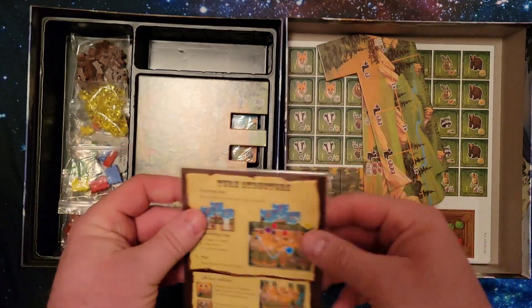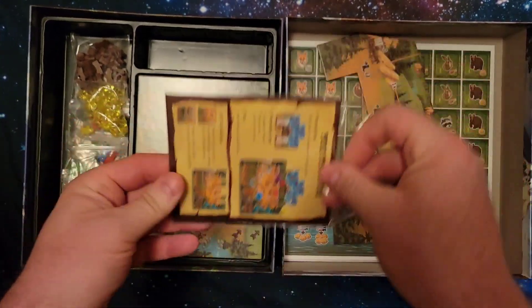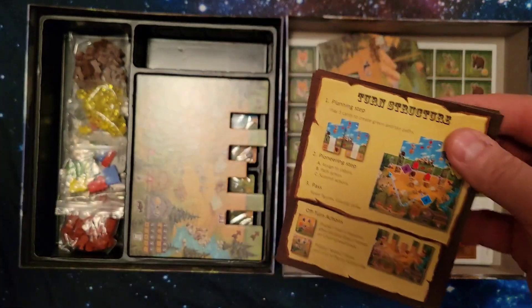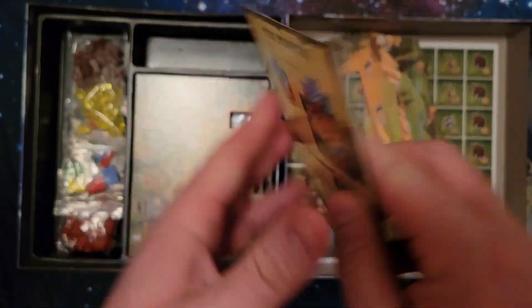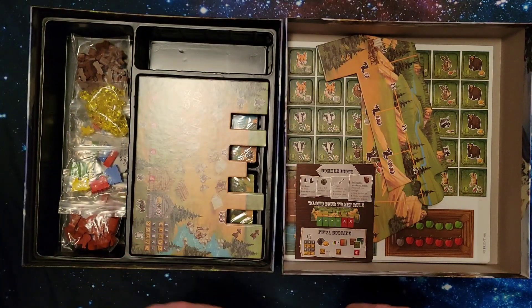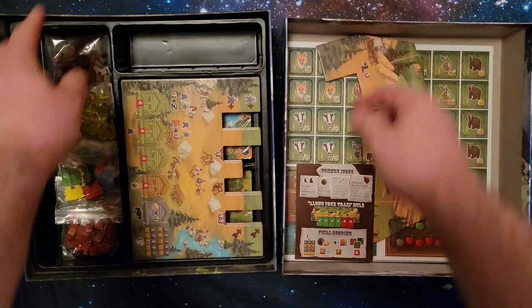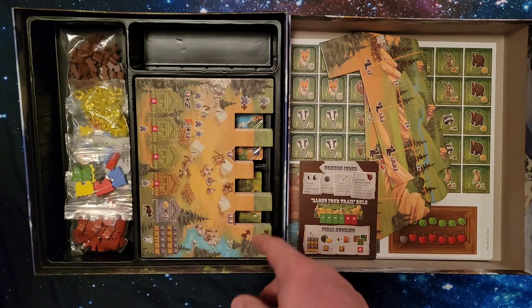Let's open this little pack — I'm not sure what this is. These seem like some player aids, maybe. We have some turn structures here. It says it only comes with one, but I'm looking at four of them right now. Player aids! And I wonder if I can put something behind this — oh look at that, no more glare. It's only taking me like 20 videos to figure that out.